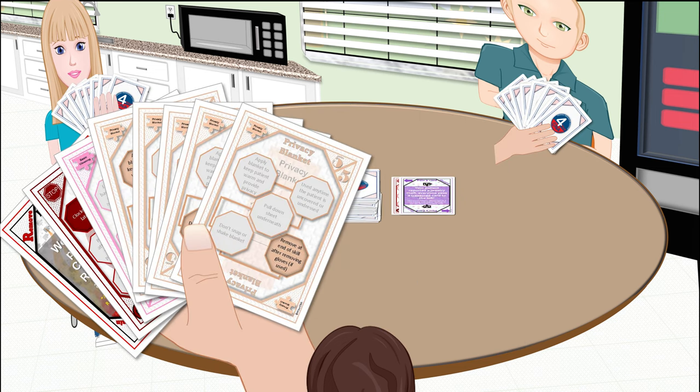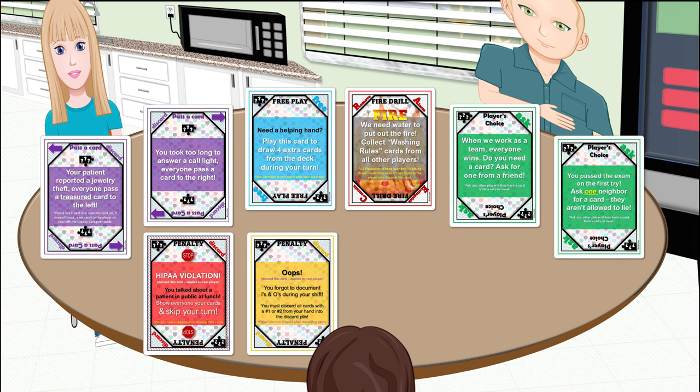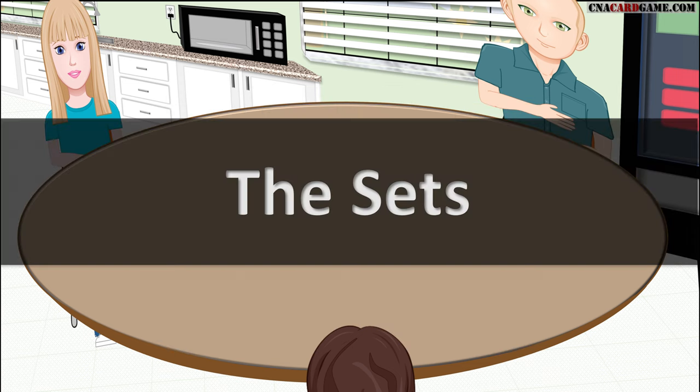So the basis of the game is simple: collect principal sets that are all the same color, place them in front of you to score points before the hand ends, and get rid of all your crappy caregivers. Specialty cards, which we will cover in a few minutes, will add a little spice to the game.